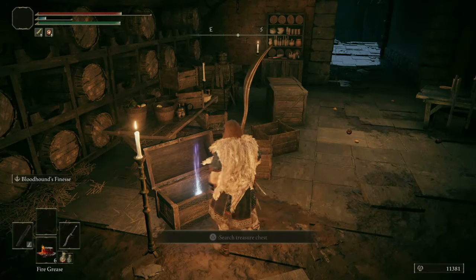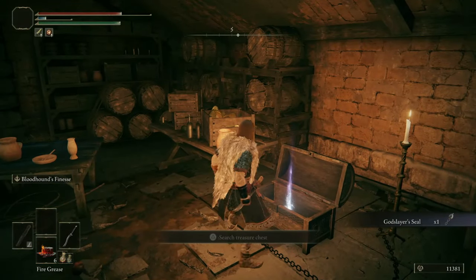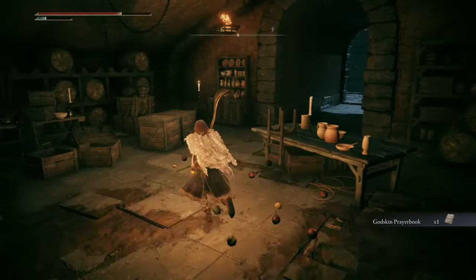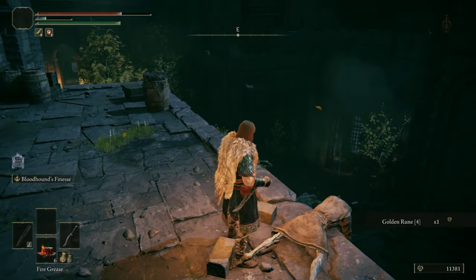On this chest we get the God Slayer Seal. And over here we find the Godskin Prayer Book — this will unlock a few incantations of Black Flame, but it's not really that impressive. And right out here is the Golden Rune Four.